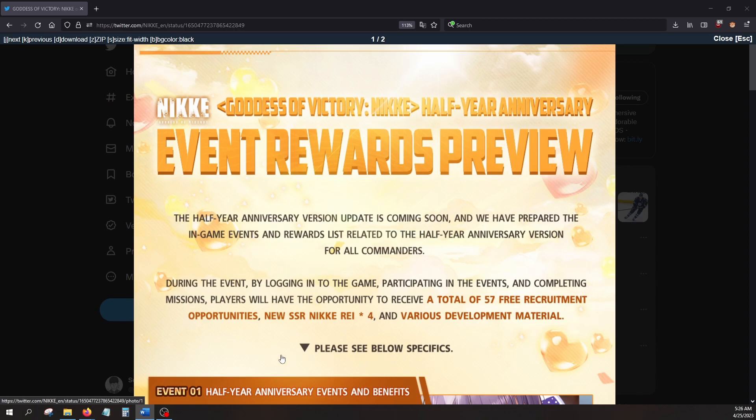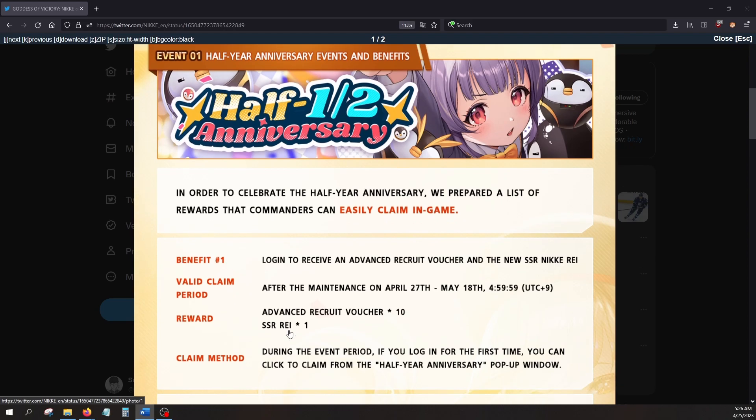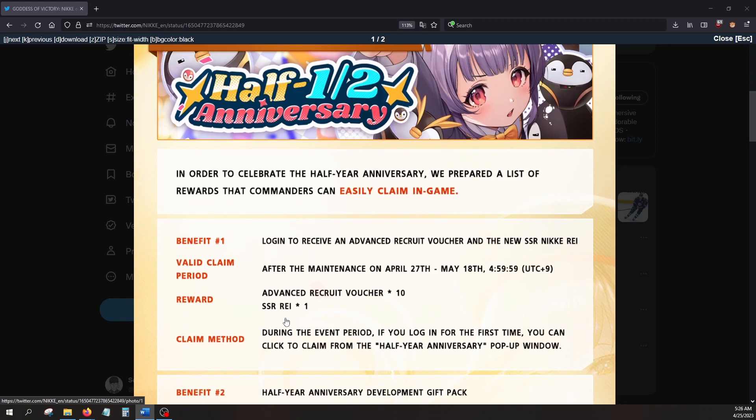For benefit number one, you receive this by logging into the game. You receive 10 advanced recruit vouchers and RE. All you got to do is click on the banner that will be somewhere on the home screen and she'll be all yours.